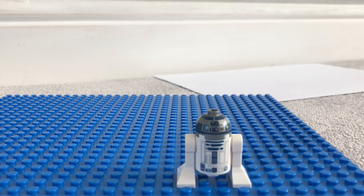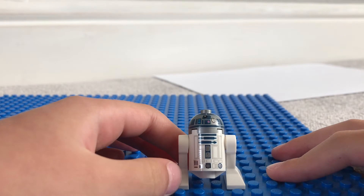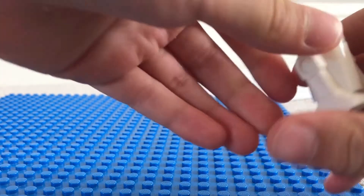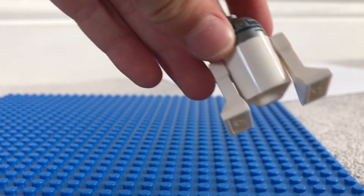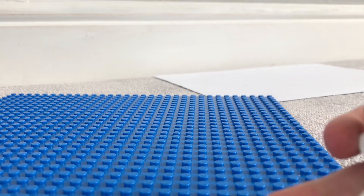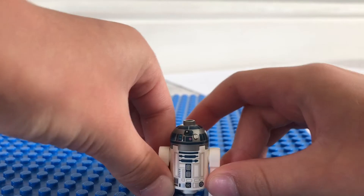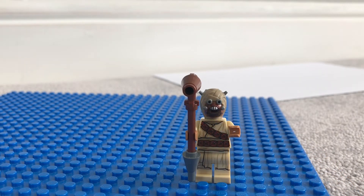Next we'll move on to R2D2. It's a really good design — you know what R2D2 is like. We need to get that head straight. He's got no back printing, but he does have back printing on the head, which is interesting.